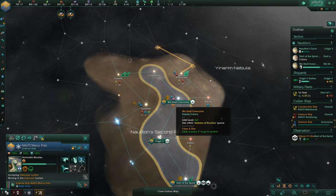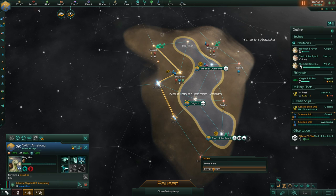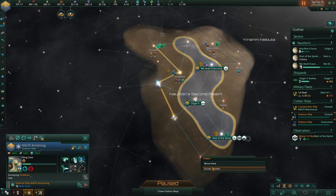We have great times coming — we have a lot of anomalies that will solve themselves. We have a science ship that is doing nothing — move it! We need to know what is near us. Thank you for watching and happy gaming to you. This is Ivano, signing out — may Nautilon be with you, my friend, day and night.